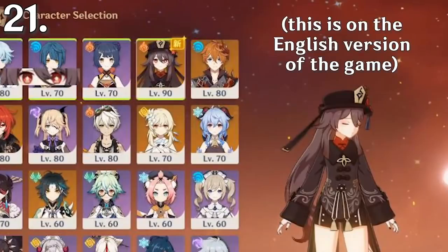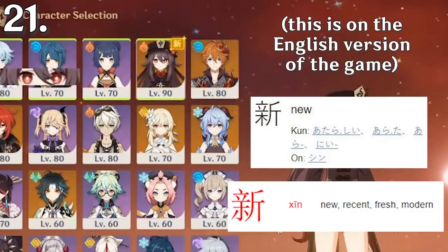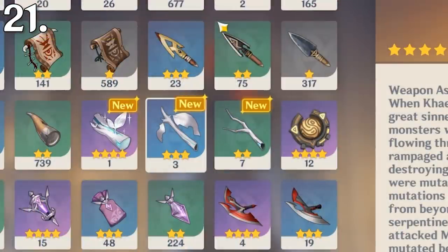In the character selection screen, new characters are denoted with the Chinese or Japanese character for 'new.' This is interesting because even though you can probably figure it out, the game does not explicitly explain it, and the English word 'new' is shown in other areas.